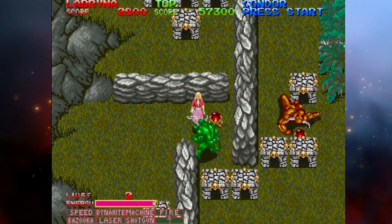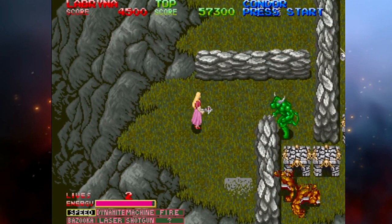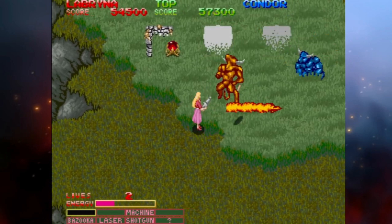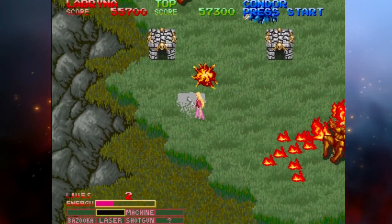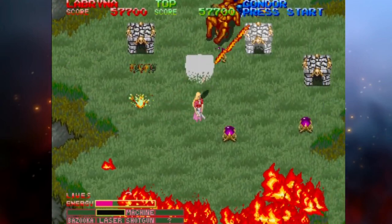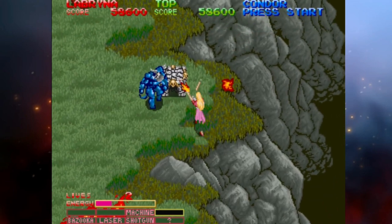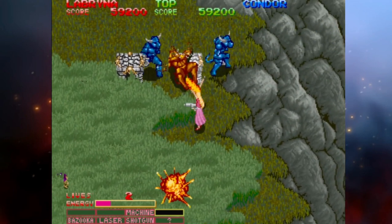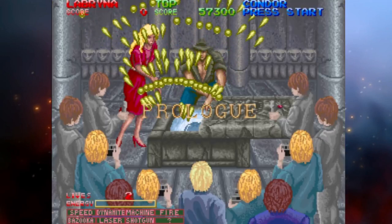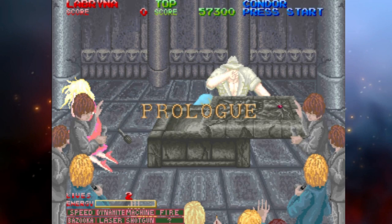I covered Devil World — as it's known in Japan — in a top arcade games for Halloween episode of the Big Retro Show, so I won't say too much about it here. The game is an overhead run and gun in which you must fight demons you unleashed upon the world. It is unforgiving and not for the faint of heart, playing much like Gauntlet in that monster generators are sprinkled throughout the levels and you must take them out or get overrun. You play as either Dr. Condor, the archaeologist who unleashed hell on earth when he opened a coffin full of ancient demons during a news conference, or Labrina, the reporter gal who covered the event.